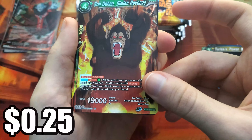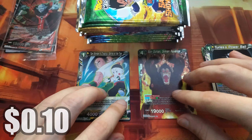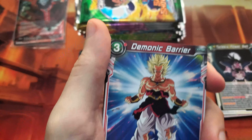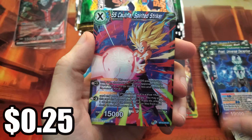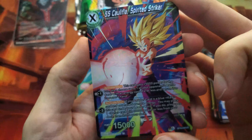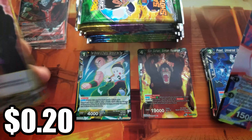Here we have Great Ape Gohan, and our first card is going to be a regular rare of Tien and Chiaotzu. Pack number two — we're hoping for something good. There are a lot of cards I want as a non-guaranteed foil, like this Broly — even though it's an uncommon, I really want it as a foil for the artwork. We got Vegeta, the giant monster, Icarus, Frost. We got a foil Super Saiyan Caulifla — nice! This is one I wanted, so I'm very happy to pull that. Regular rare of Goku and Hit behind her.